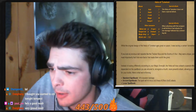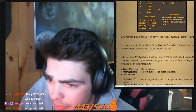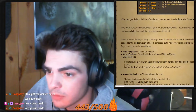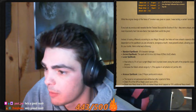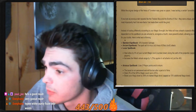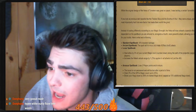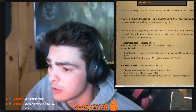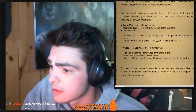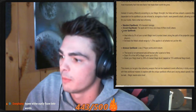While the original Heca was great on paper, it was lacking a certain something. Instead of scaling differently according to your magic strength, the Heca will now unleash a special effect dependent on the spellbook you are attuned to, alongside a fourth more powerful attack, allowing you more options for your builds. Standard spellbook gives you a 10% boost to damage. Ancient spellbook: the spell will hit in a 3x3 area of effect attack. Lunar spellbook: heals allies by 5% of your current magic level rounded down along the path of the projectile, capped at 5 players, and increases the Heca's attack range by 1 — that's so busted!